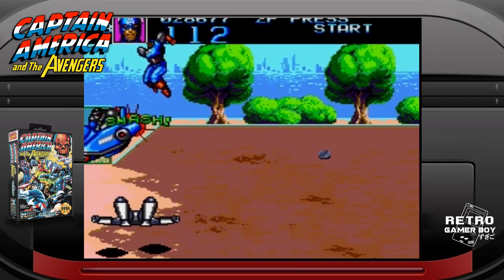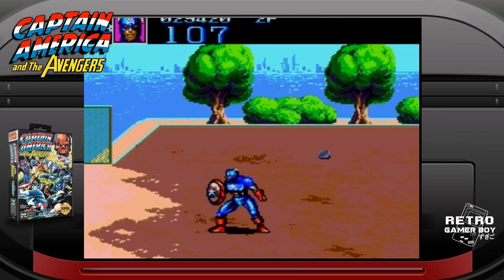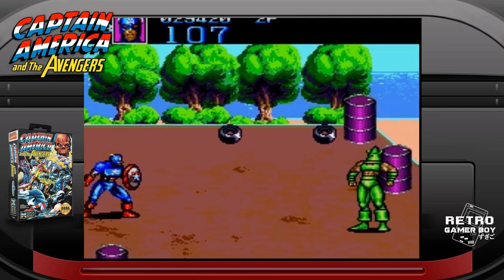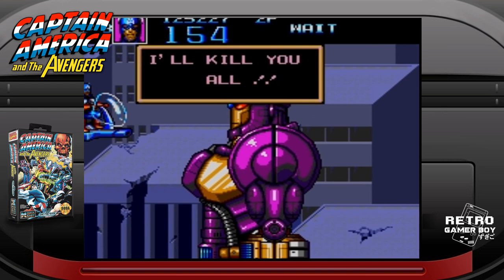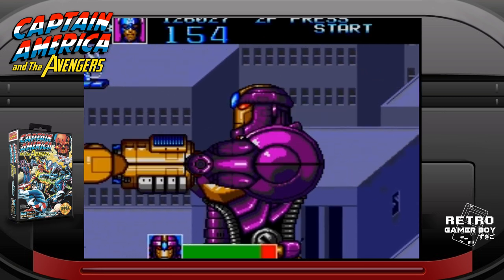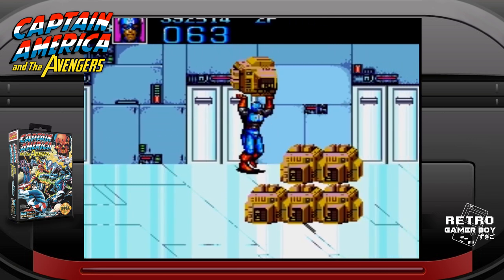From Data East, a favorite developer and publisher, comes Captain America and the Avengers on the Genesis in 1992. Four classic Marvel heroes take on Red Skull, who has assembled some of the greatest supervillains to take down the Avengers. Players can choose Captain America, Iron Man, Hawkeye and Vision. The game has great variation in combat with all four characters having special long-range moves, cool aerial attacks, the ability to punch, throw enemies and objects, and dash. It's a solid beat'em up with nice visuals for a first-generation Mega Drive game.